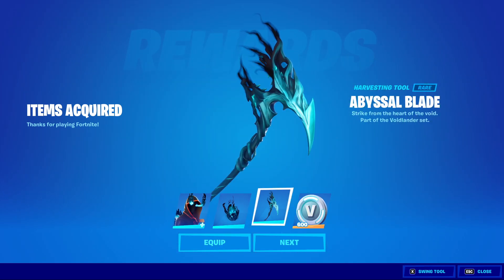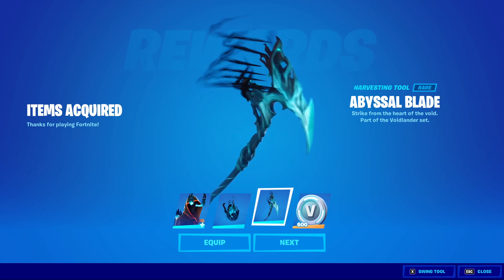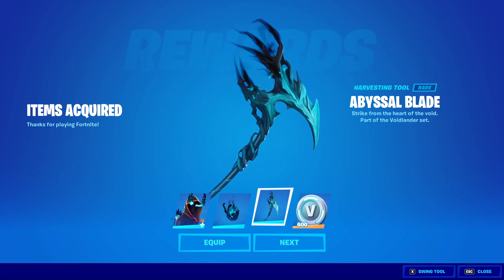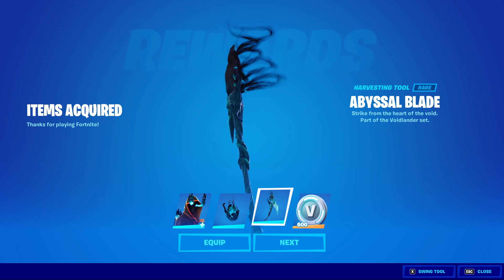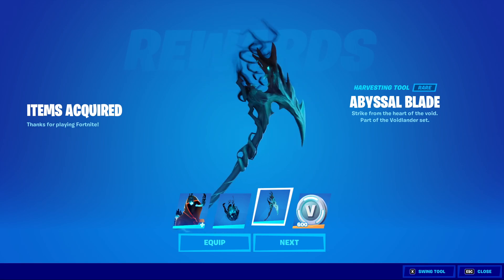And then there is the Abyssal Blade. It kind of reminds me of a few other big axes that we've had in the past — especially the one I think is called Uzi, the one for Chaos Agent. But it is a unique model. I like the smoke effect on it.